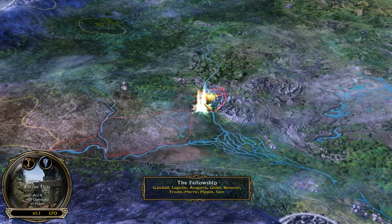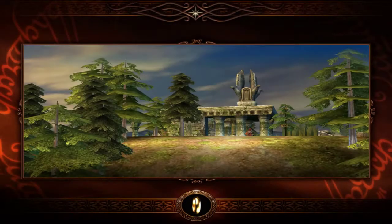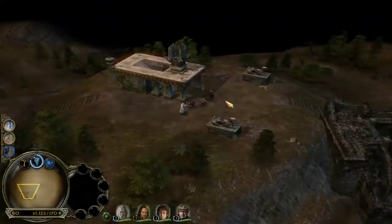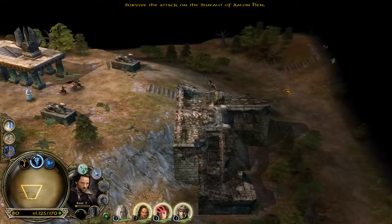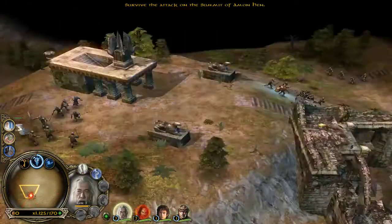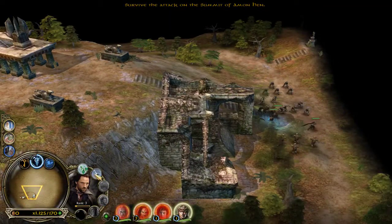We're just gonna get into the mission Amon Hen and start immediately. I just had a really good run of this — it was like 4 minutes. This opening cutscene you can skip by pressing Escape. You want to select these guys and run them down here, into this corner.